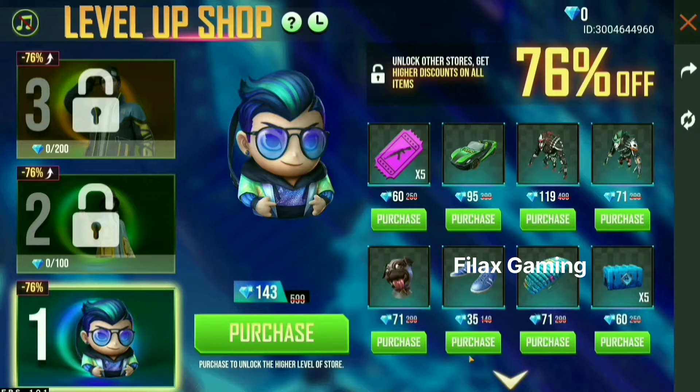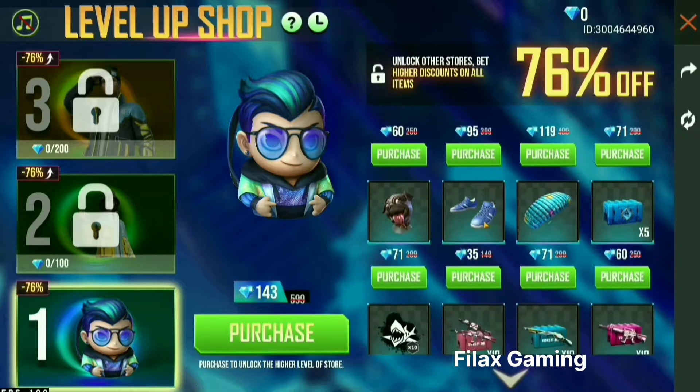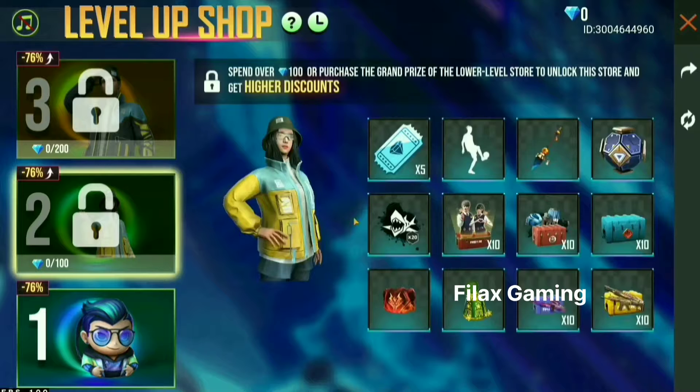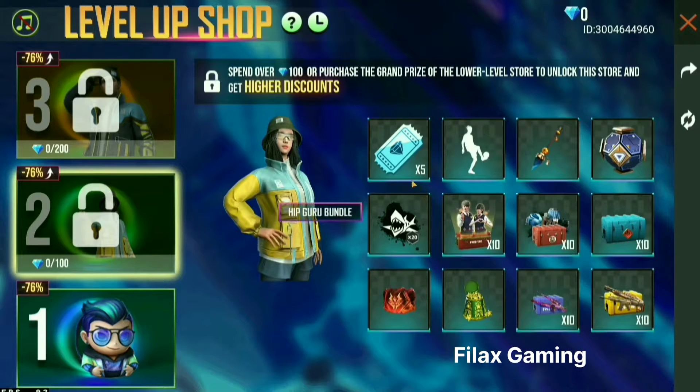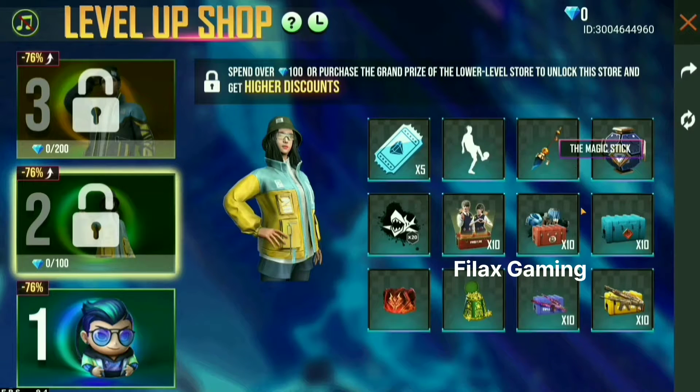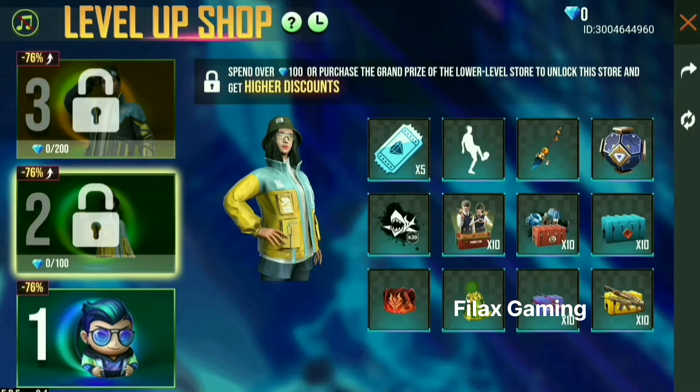This discount is available in the following level. In the second level, you can unlock the diamond sea value. This is the 5th level of diamond sea value. This will also unlock the diamond sea value, so you should enter the cap.